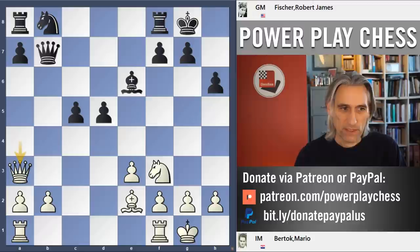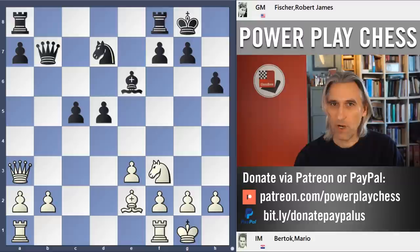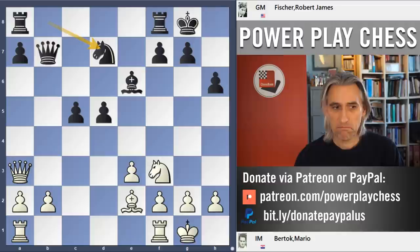Queen a3 — Bortok defends the b-pawn but also eyes the c-pawn, which is covered by the knight coming to d7. It's actually very difficult for white to find an active strategy here. Black has a really clear plan, which is to attack on the queenside and advance that a-pawn. The rook comes over as well — it's a really simple strategy and it's really not easy for white.